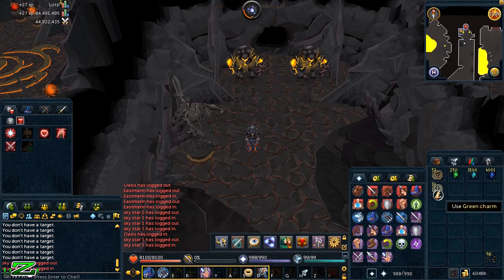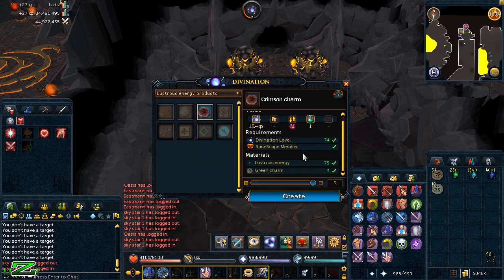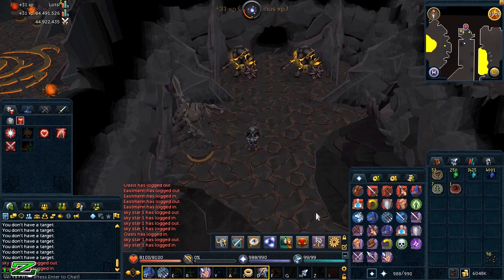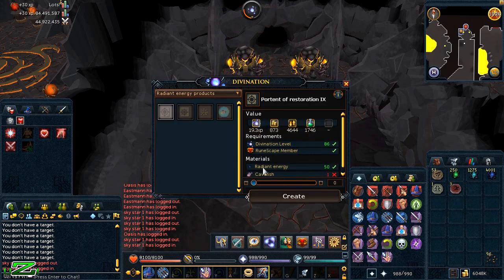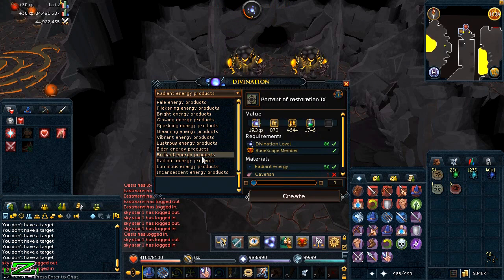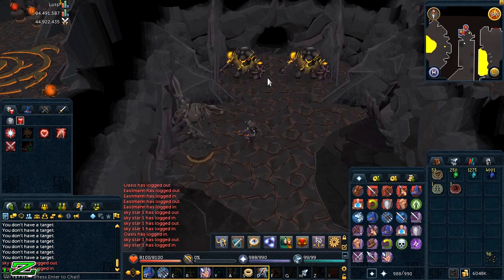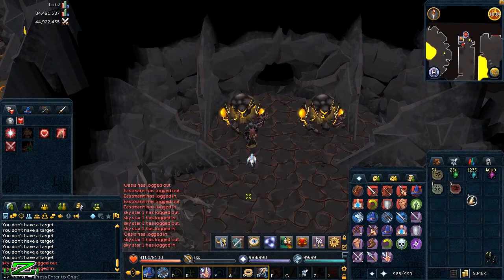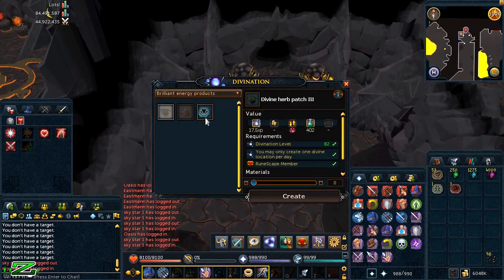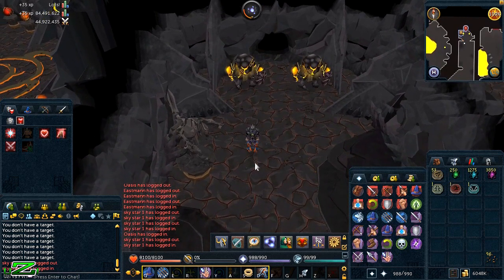Three green charms plus 75 lustrous energies make one crimson charm. Then two crimsons plus 150 brilliant energies make one blue charm — note it's brilliant energy, not radiant as previously stated. As shown on screen, two crimsons successfully produced one blue charm.